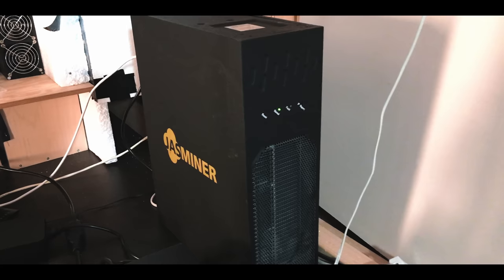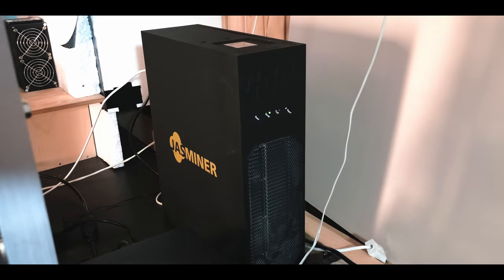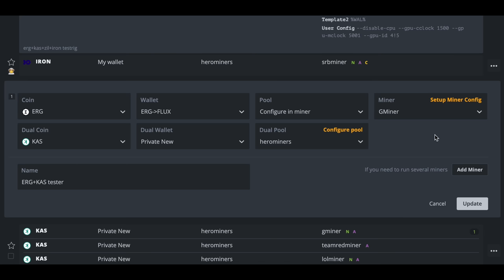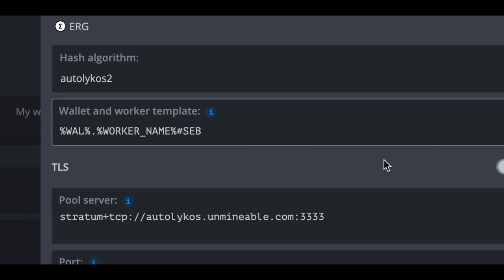For example, my Jazzminer is the only rig in my farm that's been consistently profitable since the ETH merge. However, it mines Ethereum Classic, which isn't really a coin that I'm too keen on holding personally. But with Unmineable I can keep that same level of mining profitability but be paid in different coins I actually do want to hold, like Dogecoin, Flux, or Bitcoin. Make sure you add hashtag Seb to the end of your worker name to get a 25% discount on their fee.